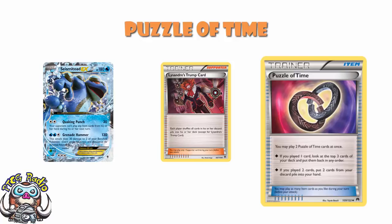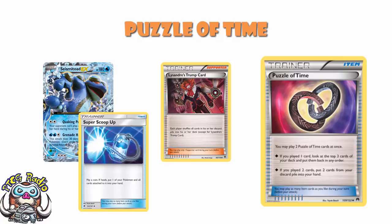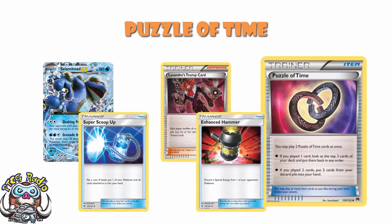Take something like Super Scoop Up — you flip a heads and you can put a Pokémon and all cards attached to it into your hand. So like a damaged Seismitoad, you can pick it up with the Double Colorless and put it back down with the Double Colorless. It's on a coin flip, so if you flip tails this doesn't work — but then again, you can just use multiple of them using Puzzle of Time. Enhanced Hammer we've already mentioned, but you've got Crushing Hammer. Crushing Hammer's better because it gets rid of any energy on your opponent's side of the field, but again you've got to hit a heads, which is much more difficult if you've got half as many. Puzzle of Time turns it from four Crushing Hammer — where you expect to hit two — to eight Crushing Hammer, where you expect to hit four, and it really changes the look of that particular game.